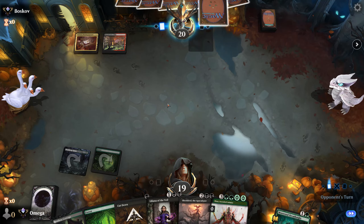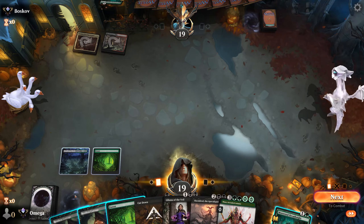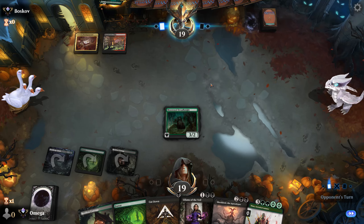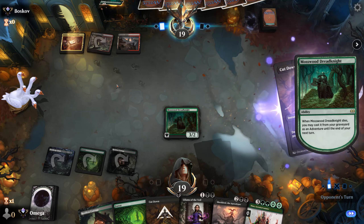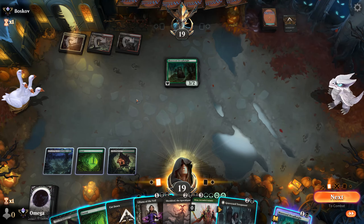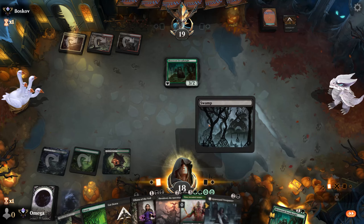Liliana will probably be pretty huge. I can appreciate that. I think this can be a good turn — Liliana is not super amazing here, we generally want to minus into something. I could go for the ultimate but with those creatures she probably won't survive. That's fine, I'll just keep playing stuff. We both will. Alright, I'll cast whatever I can — that's the play exactly.